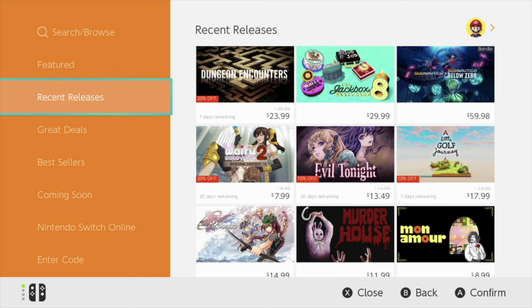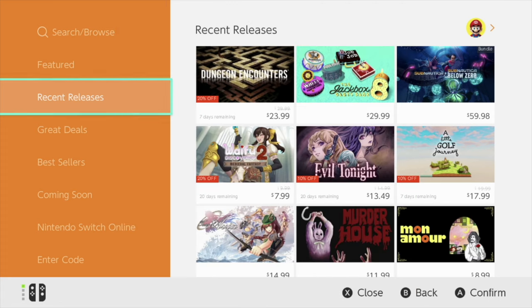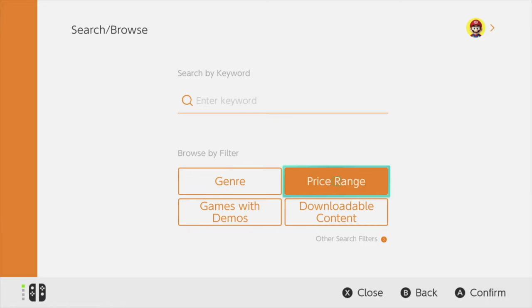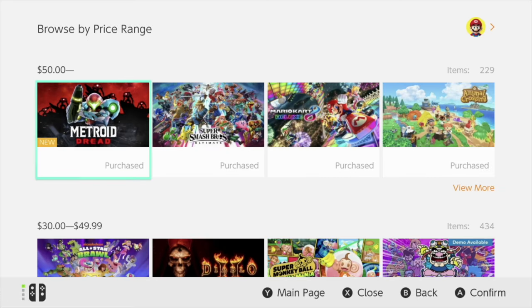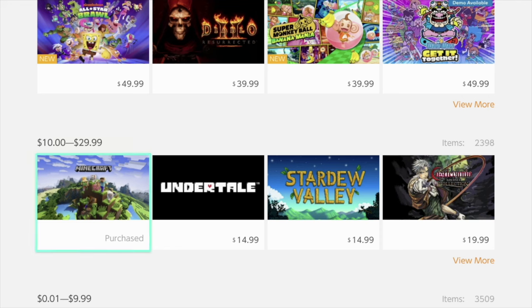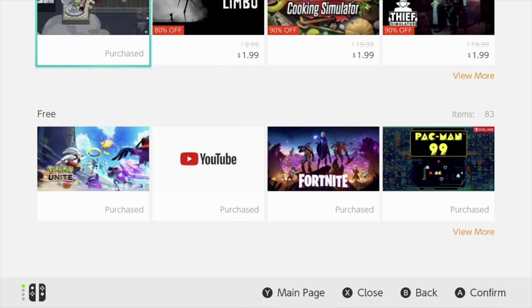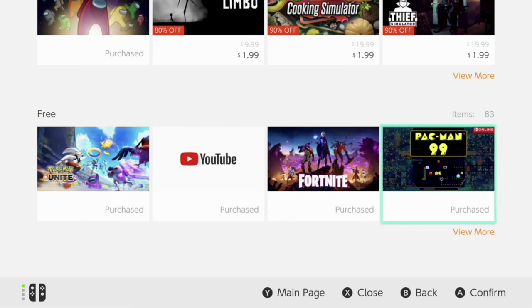Now let's get into the 100% free games — and no, Minecraft is not included, sorry. First, go over to 'Price Range.' When you click on price range you'll see $50 games, $8.49, $10.29, even games from a penny to 99 cents — and right below that you'll find free games, all of your free games. I'm also going to teach you a trick on how to pinpoint what kind of game you want to download.